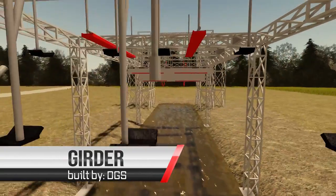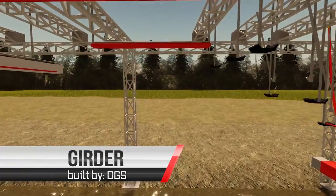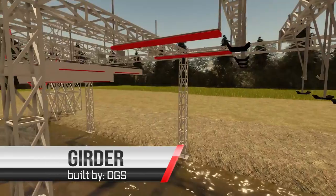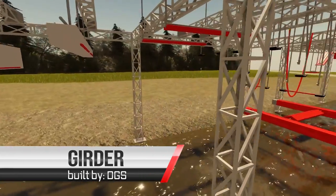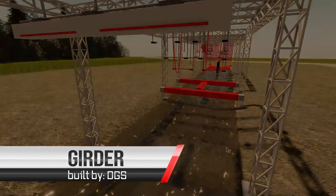At the end of Flying Fish, athletes will transition straight into the Girder. This horizontal beam will allow athletes the chance to throw their feet up and take an active rest before tackling the final and most grueling obstacles of Gauntlet.